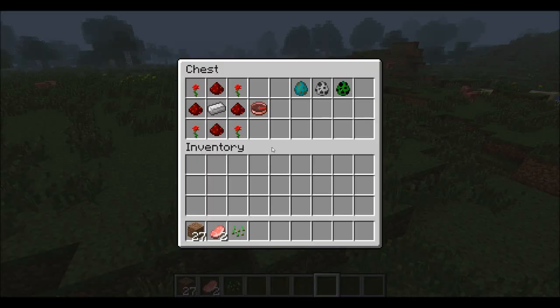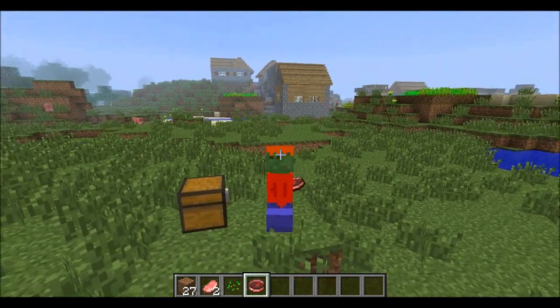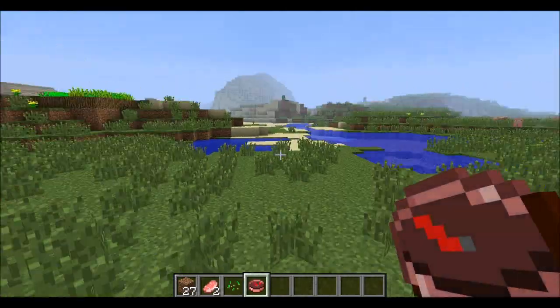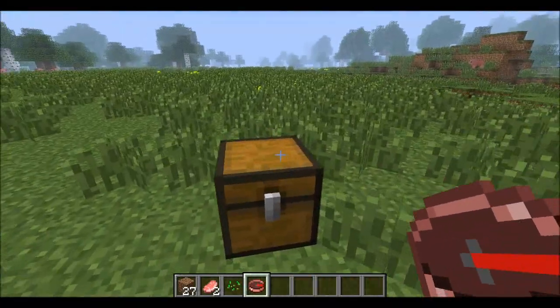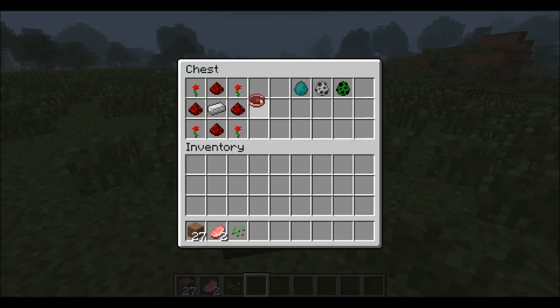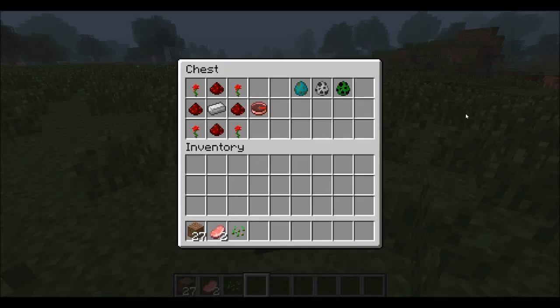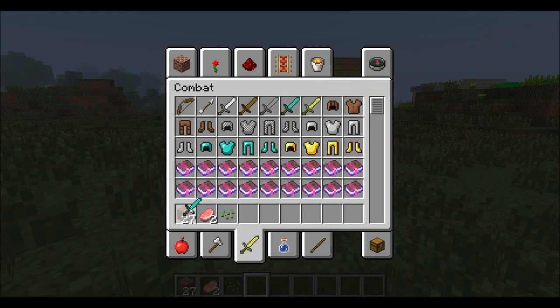There is one crafting recipe that I need to show you. To make this village compass — basically this shows you where a village is. As you can see, it's pointing in that kind of direction because there's a village right in front of me. It's quite essential to find villages in this mod so this compass comes in very handy. But if you're really far away from a village it kind of spins around, because it's trying to point to all the different types of villages.